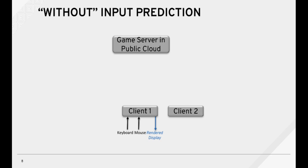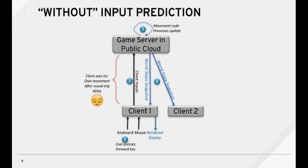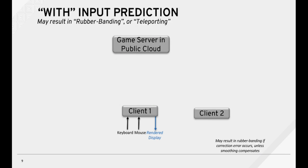Now let's talk about input prediction — first without input prediction. The user presses a forward key or some other input. The client inputs are then sent to the gaming server. The game server processes the update, and the world state snapshot is sent back to all the clients. The display is rendered after a round-trip delay, which is unfortunately bad.